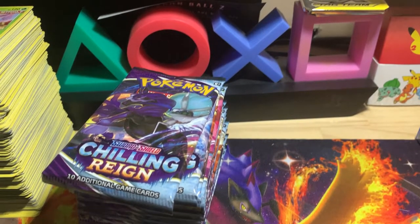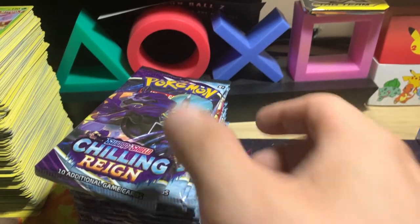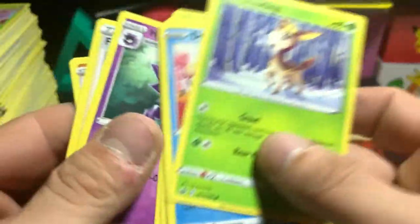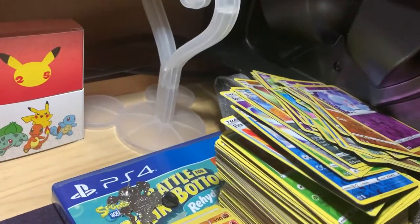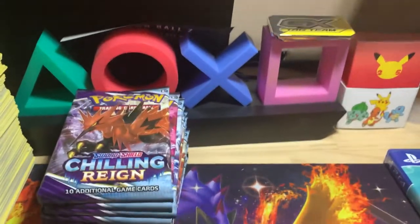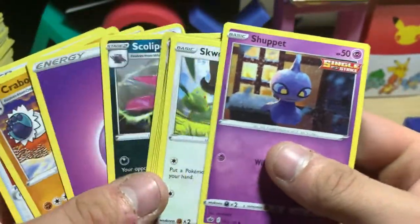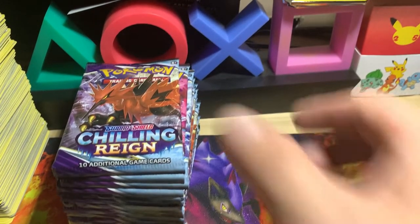Moving on to the left side of the box. How many hits do we have so far? One, two, three, four, five — and one that I ripped up, so that's six. Not too bad, better than the last box so far. I haven't pulled anything crazy but still better than the last box. Hatarina, Hatenna, and Serena non-holo rare. All those reverses — look at this — my reverse pile is falling over. Another green code — Skullipede and Galarian Slow King for the reverse.